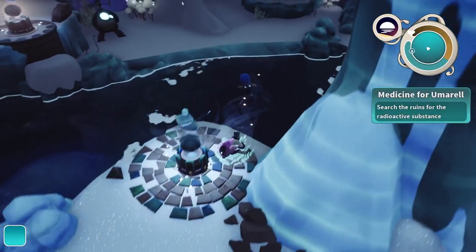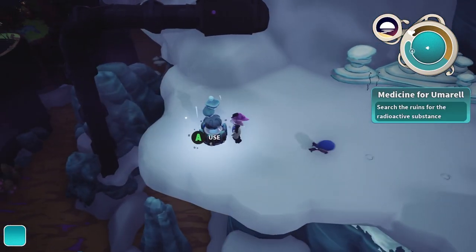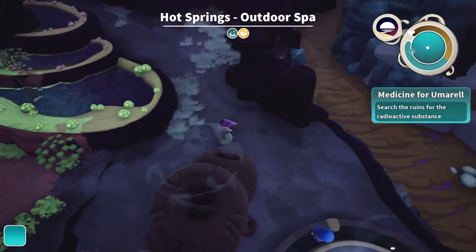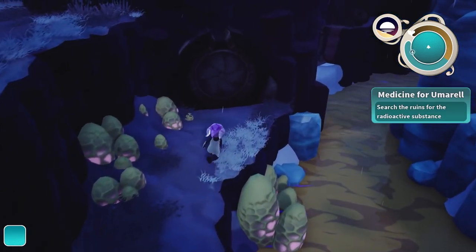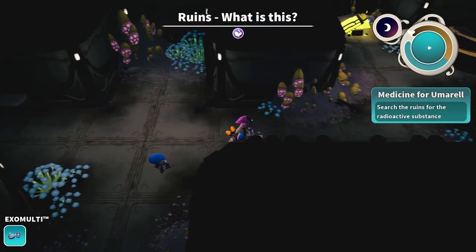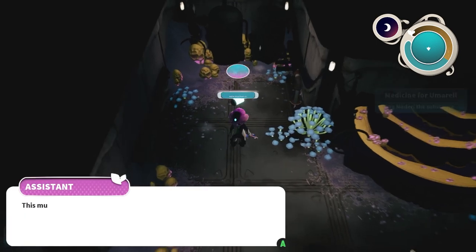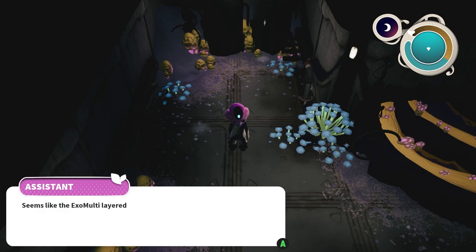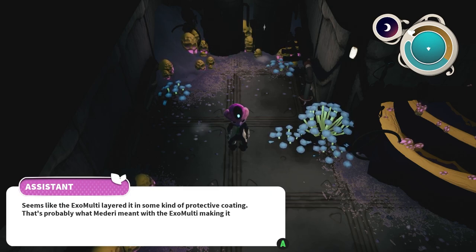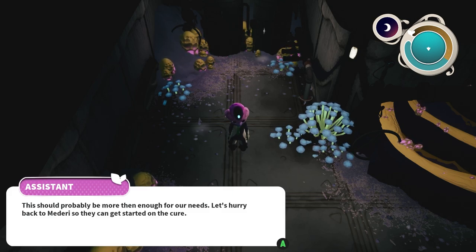I think this should bring us somewhat to the place we're going. There we go — at the hot springs. We got one of the ruins. Let's get that radioactive compound. Well, this must be it — the scanner seems to confirm that it's radioactive. Sample safe? It seems like the ExoMulti layered it in some kind of protective coating. That's probably what Maderi meant with the ExoMulti making it safe to handle. This should probably be more than enough for our needs. Let's hurry back to Maderi so that they can get started on the cure.